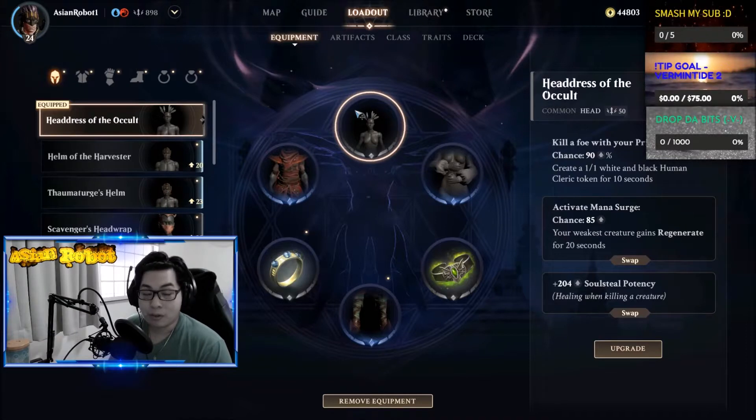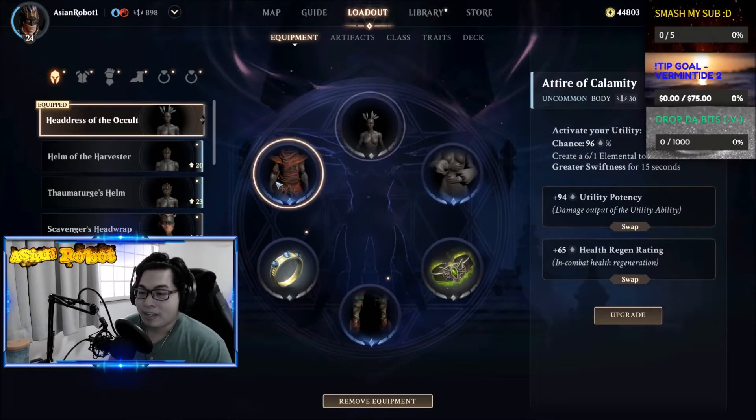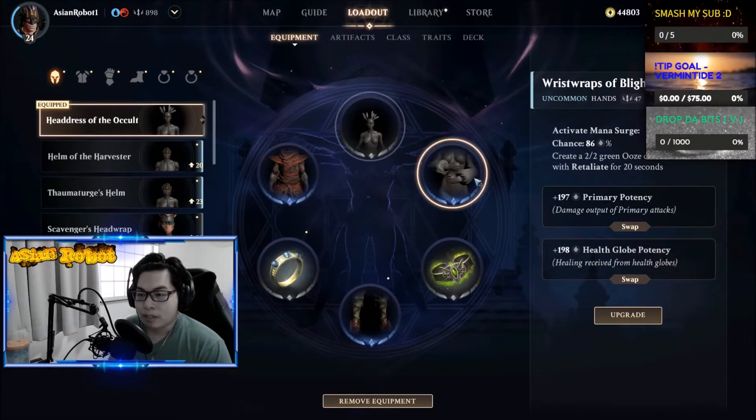Every time you kill a foe with your primary attack, it happens more often than you think. Activate your utility and you get a 6/1 elemental token with greatest swiftness — that's a lightning elemental, it's actually pretty good. I really like this one but haven't had a chance to upgrade it a lot. Wrist Wraps of Blight activate mana surge, which you'll be using with this build.